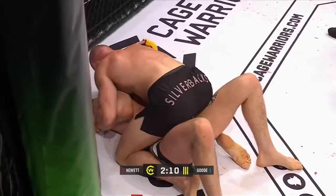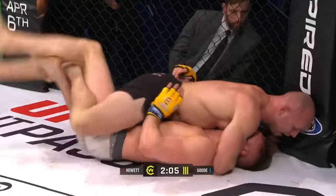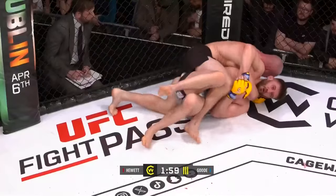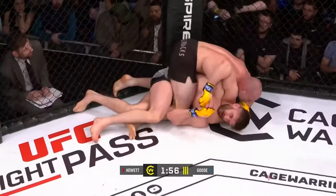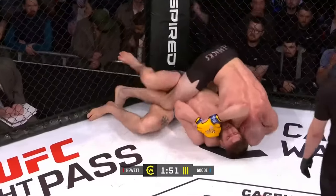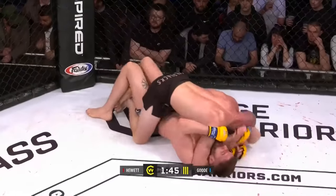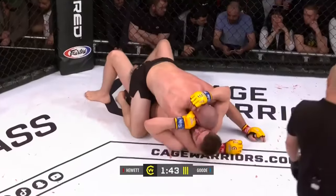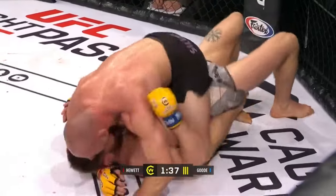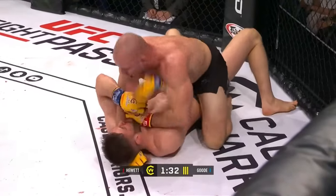Into side control, into mount — beautiful stuff from the Silverbacks man. If Hewitt decides to posture up and strike, this is going to be a nasty position. Head and arm now — possible back take attempt. Mitchell does a good job of keeping that arm high, pulling it around to the other side of the head. The threat of the head-and-arm choke is gone. But there's one very big threat still there: Angus Hewitt in the mount position, if he decides to start striking from here. Big elbow from Hewitt.